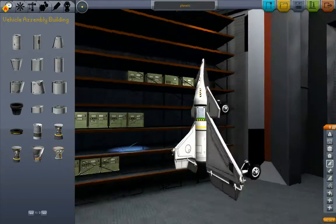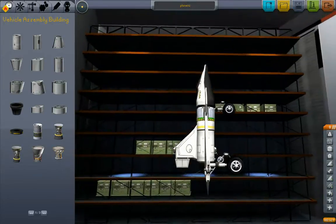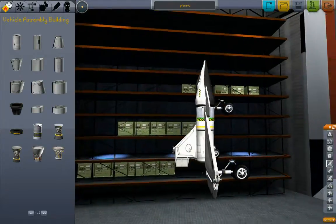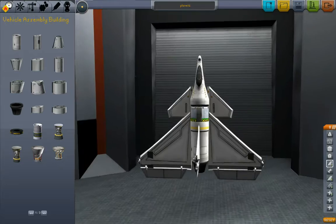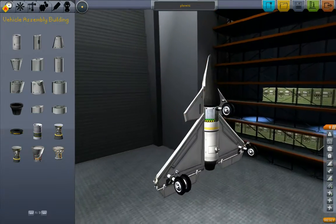Okay, I'm back. We've got everything all symmetricalized here. So in theory, the airplane should not pull to one side or the other anymore. That'll be good.